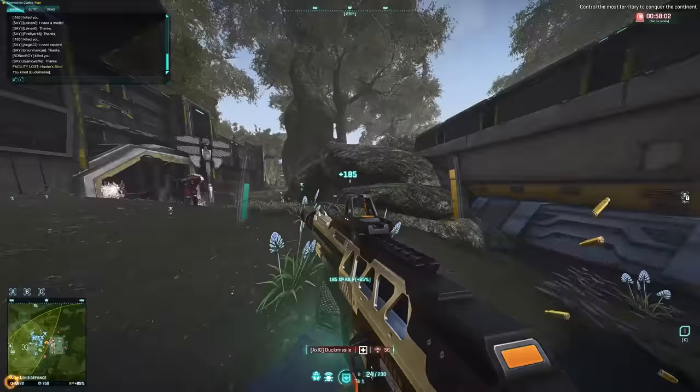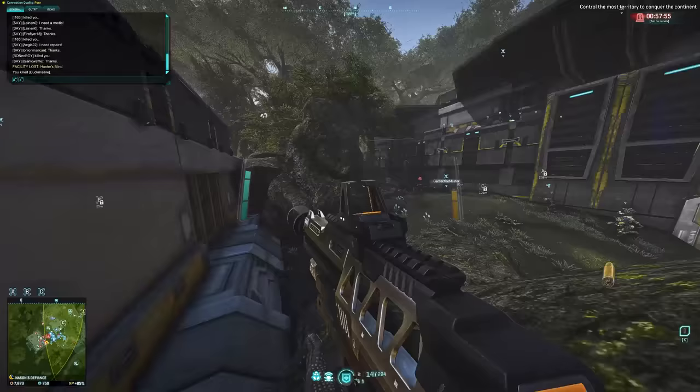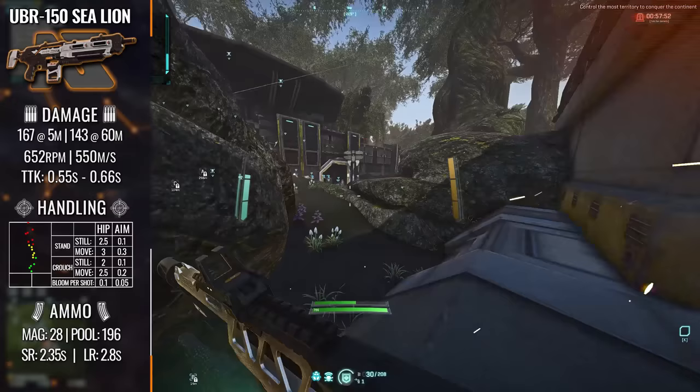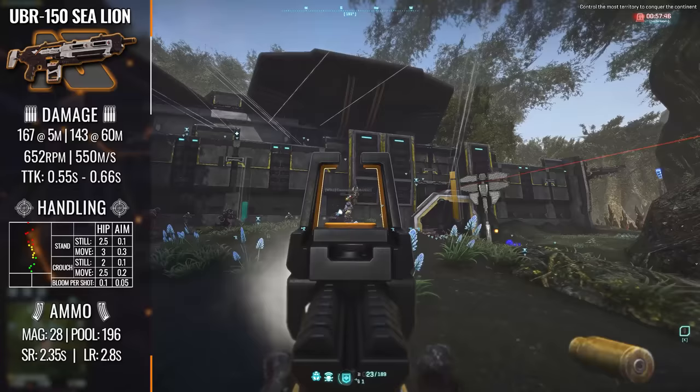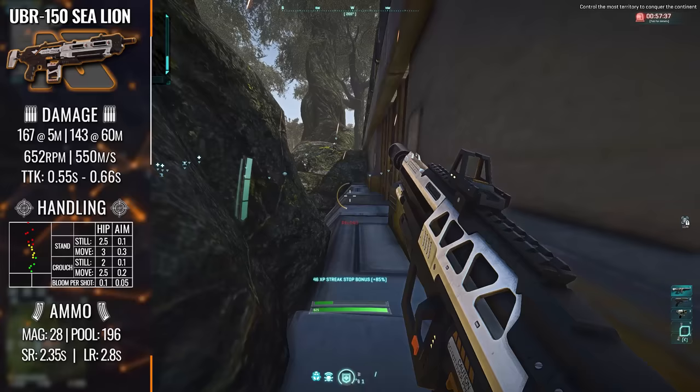If we turn our attention to the other two weapons, we'll see very similar trade-offs being made for the amphibious trait, with each weapon having slightly different approaches to underwater combat. Starting off with the UBR-150 Sea Lion, this weapon sports a 167 maximum damage model at a decreased fire rate of 550 rounds per minute, or 9.16 rounds per second. And once again, we're in the region of a similar time to kill: 0.55 seconds to 0.66 seconds respectively. Coming with that heavier-hitting round, we can also see a bit of a bump in the recoil, so be prepared to deal with that.